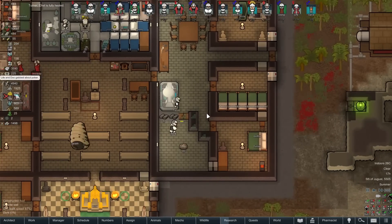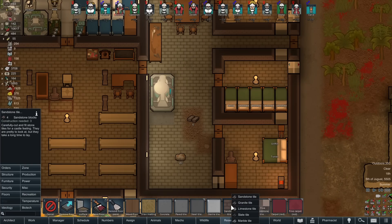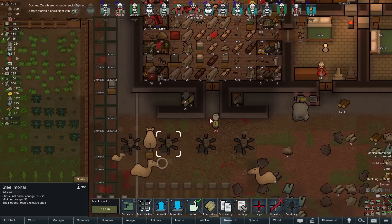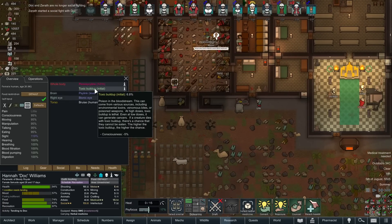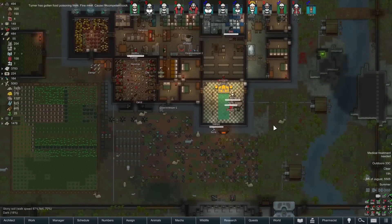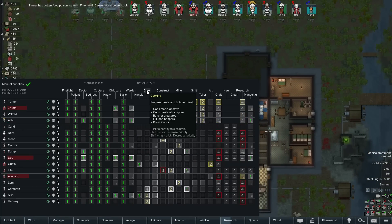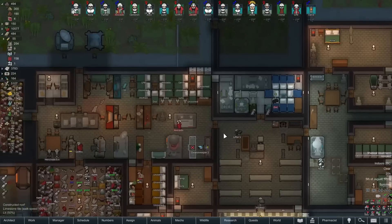Masterwork wooden shelf — hooray! More wealth for us. Limestone tile — is that a good match? Go and get yourself treated, you're gonna self-tend. Wait, why do you have toxin? Did we get toxin during our raiding? Incompetent cook — who's cooking that's incompetent? Maybe Cameron did one? No, you have a skill of 12 and you're the worst. Where did we get food poisoning?